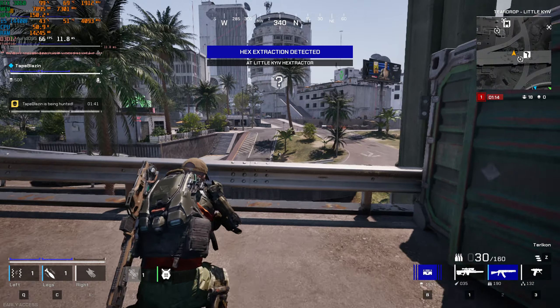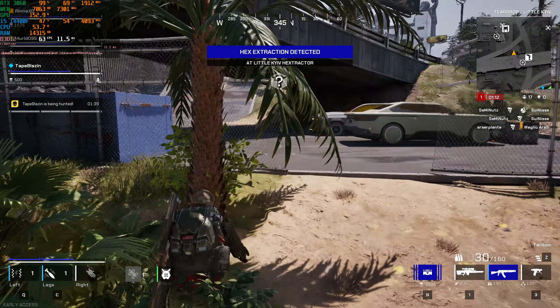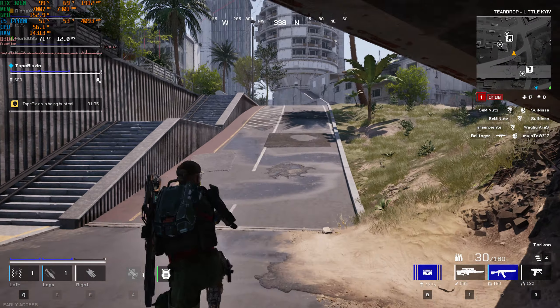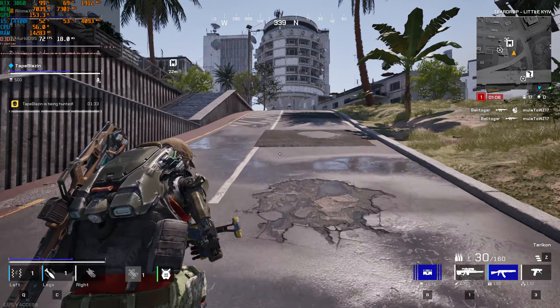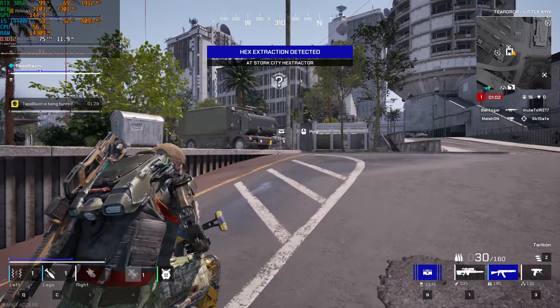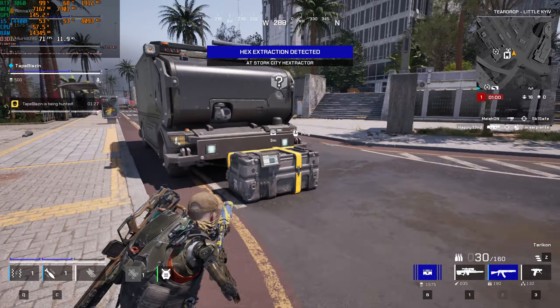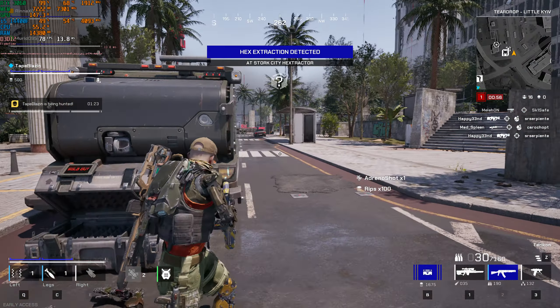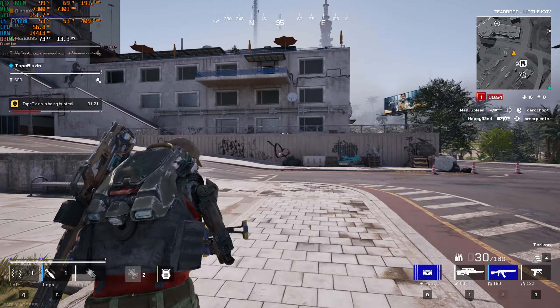What a brave little buds. Enemy is extracting the hex in Little Kiev. Hex is being extracted in Stork City — don't just stand there, go kill them and take their shit.